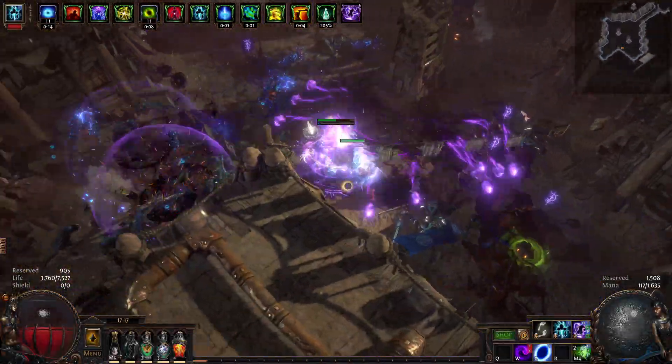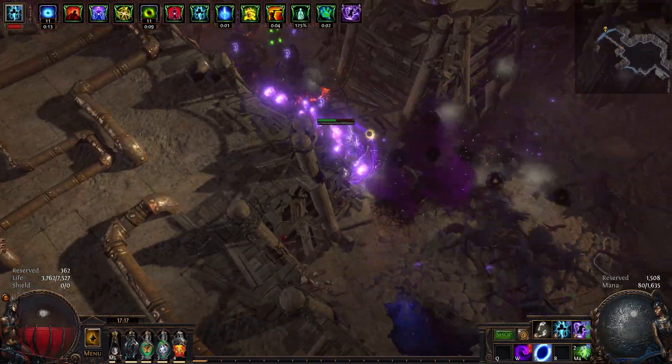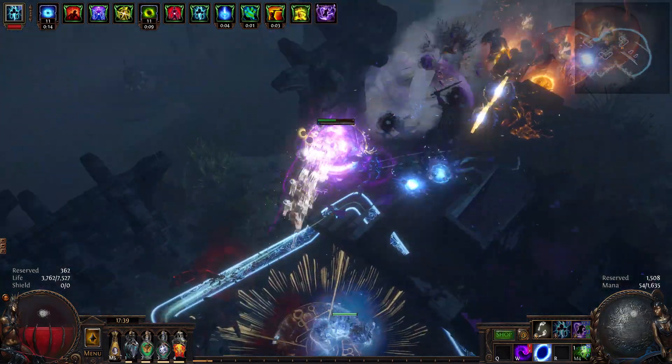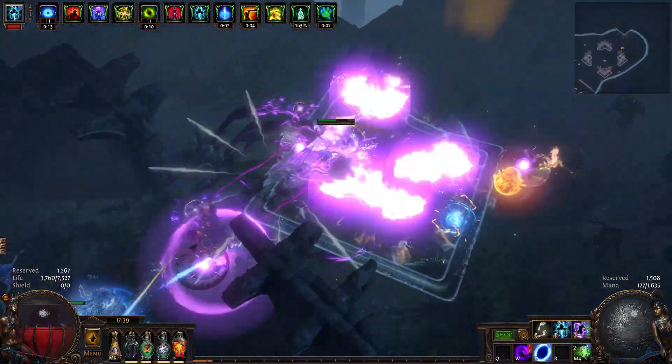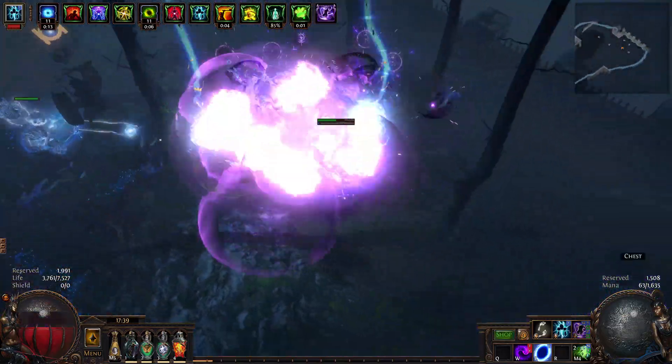Greetings Exiles. In today's video we have the best Forbidden Rite build to be ever released on this channel. Unlike its predecessor, this one is a lot tankier. It utilizes the interaction between stuff like Dissolution of the Flesh unique jewel, Petrified Blood, and Divine Flesh in what I like to call Void Mage.